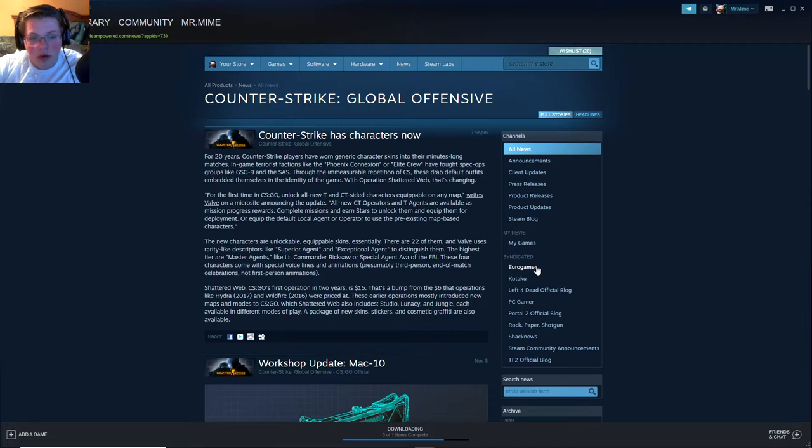There's a new operation called Shattered Web. It's $15, so it's more than the previous — it used to be $6, now it's $15. It includes three new maps, but the big thing here is apparently there are new characters that you can play with. So we have gun skins, knife skins, and glove skins, and now apparently we have character skins, and they do have rarities.